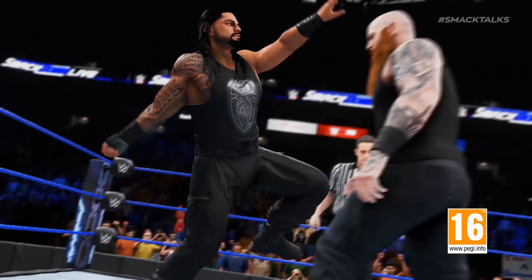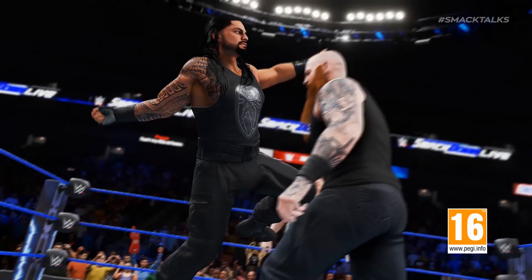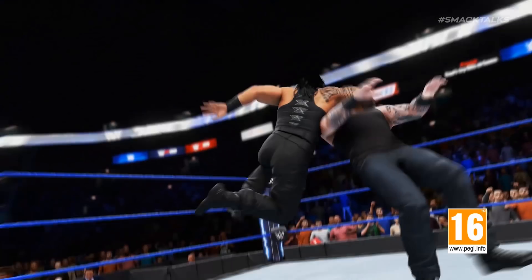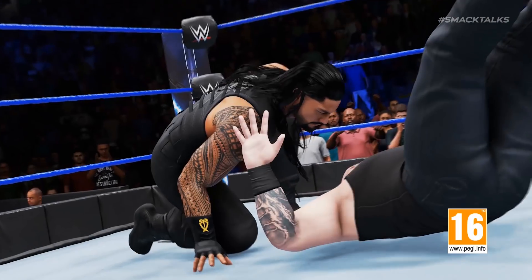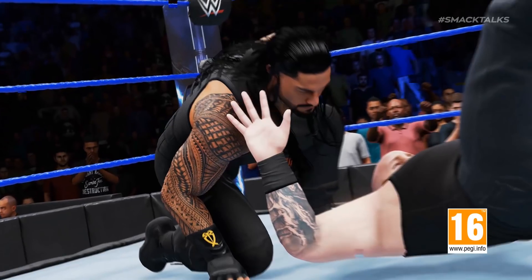As we've seen with all the trailers so far, the next clip sees Roman delivering a Superman punch, this time in the SmackDown arena against Eric Rowan, who we see here for the very first time. Rowan's attire lacks any shirt logos like the ones he wears on TV, likely due to WWE not owning the copyright to the designs — though it would have been nice to see 2K include a custom design rather than leaving the shirt blank.